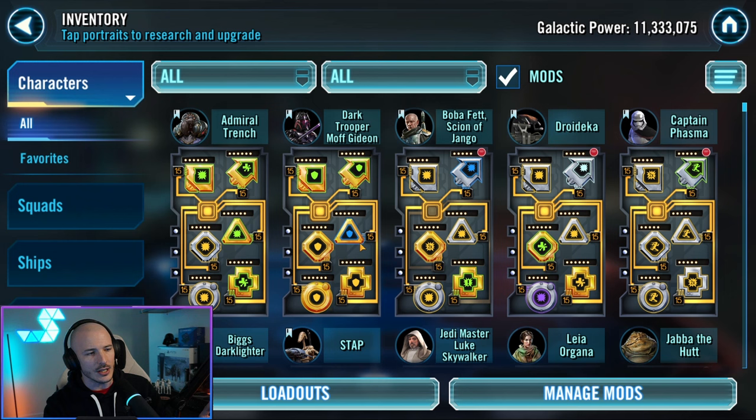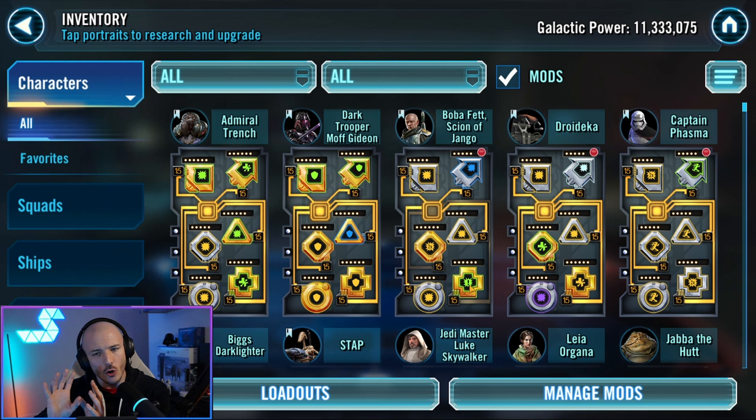The first thing you might notice is that certain mods have got a gold background and certain mods have got a silver or gray background. You'll also notice there are different shapes and different colors within the individual centers of these mods. You've got a little times two in an explosion here, a standard explosion here, an exclamation mark there. But in essence, the very core of it: mods just help you improve stats.